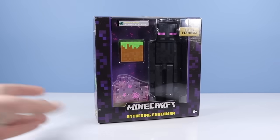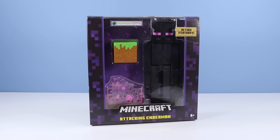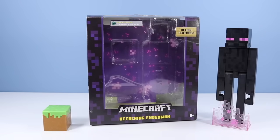On the back of the box there's a crafting guide for an ender pearl. Endermen are scary but they won't attack unless provoked — try not to look at or damage them. When they get angry they open their mouths and shake with rage. The action feature: push down to open mouth. I passed on the chopping Alex figure as it looked to be just another figure of Alex with just an axe — didn't seem worth picking up.